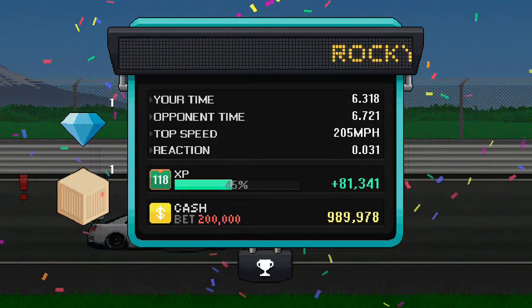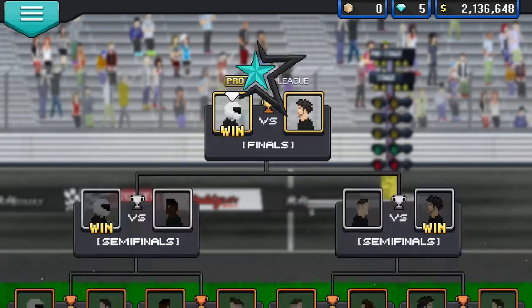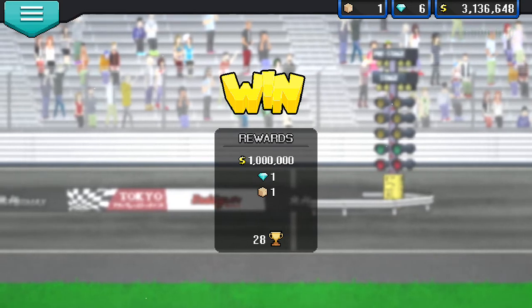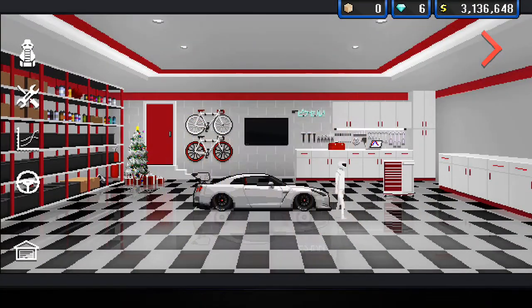You get a crate and a diamond. See — I have 2.1 million now. Watch my money — one million dollars. Now I'll open this crate for you guys. Got some ugly wheels.